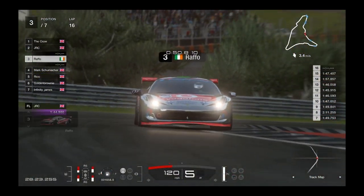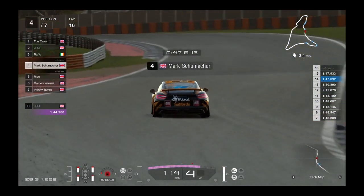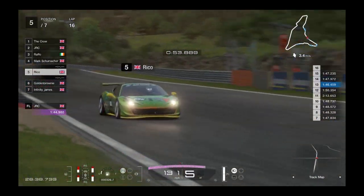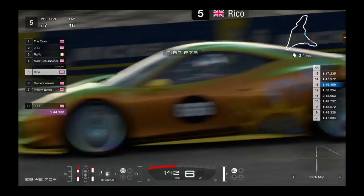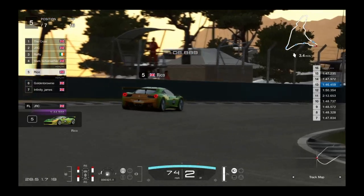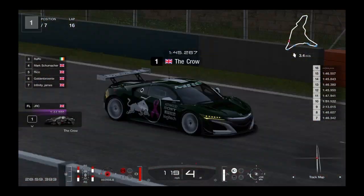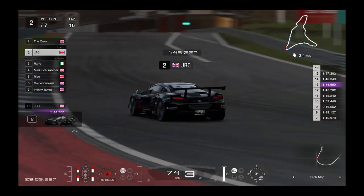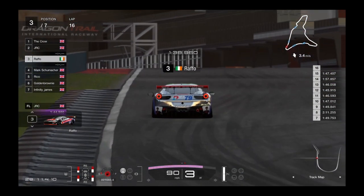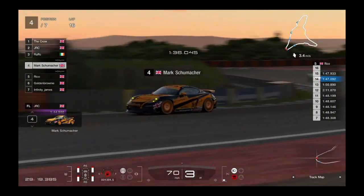Raffo is low on fuel but has a bit more than JLC, so he can catch up. Back to Schumacher and Rico — Rico's trying to close the gap as Schumacher has to fuel-save a little. Over the crest and down the hill. The top three are split up. Golden Brownie and James behind — another battle there. Heading into the closing stages of the race. Crow comes through to start his final lap. JLC in second recovering after the accident, very little fuel left, being careful. Raffo also with a bit of fuel left, should be able to hold third.